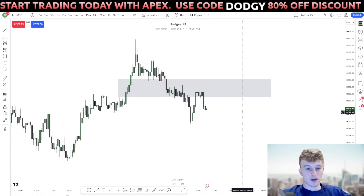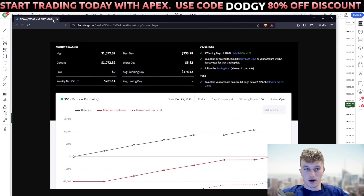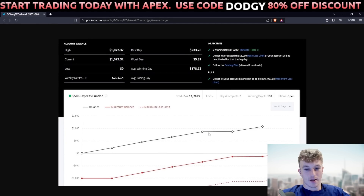Click the link in the description and type in code 'Dodgy' for a discount. I recently passed a TopStep 50k account and got a payout on it. Here are the stats. I never had a single red day — I was green every single day, made a thousand dollars, and you need five winning days at $200 or more.